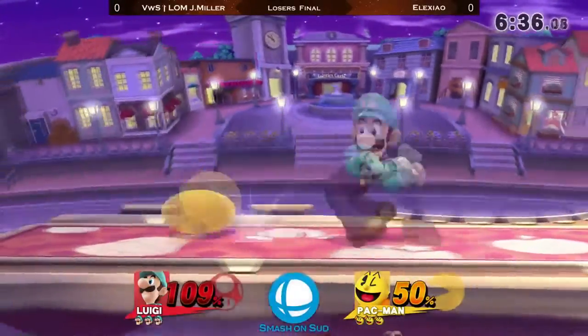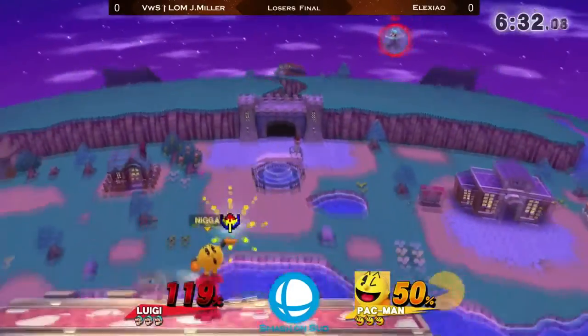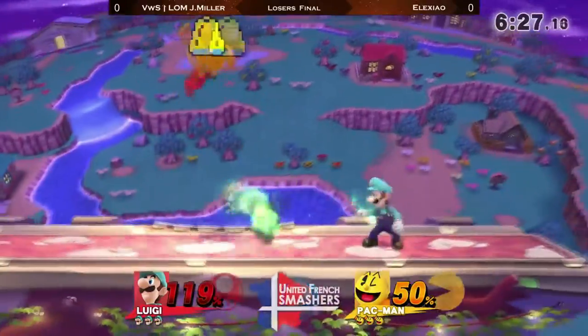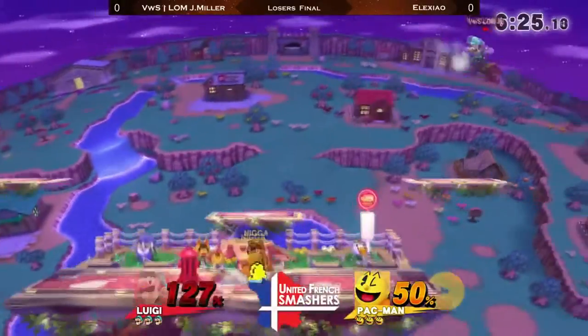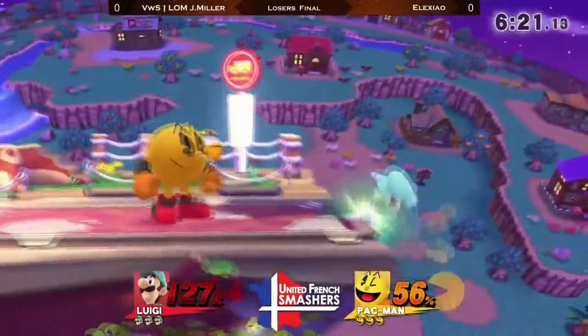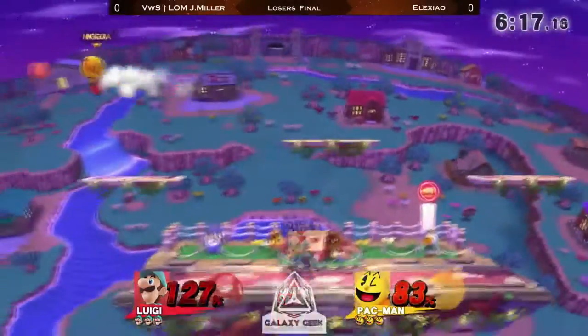Wow, this is so tense. J-Miller is really struggling. Back in the Fogos matchup, there was a very horizontal confrontation — J-Miller using his Firebolt, and Fogos using a lot of Frontiers and Banana Throws. But in this matchup... wow, using the multi-hit property of the Tornado to clank with the Hydrant.